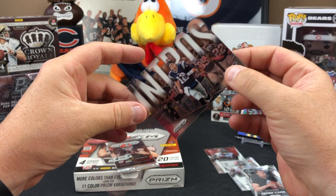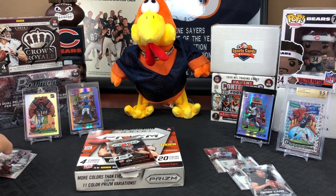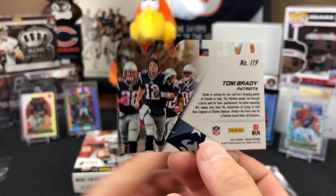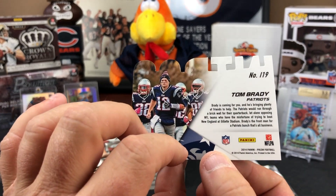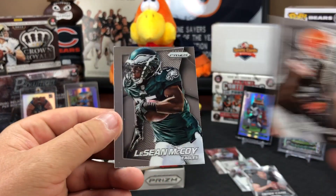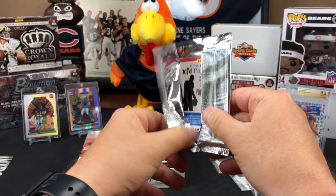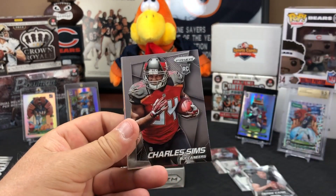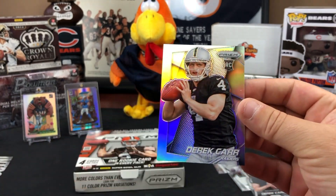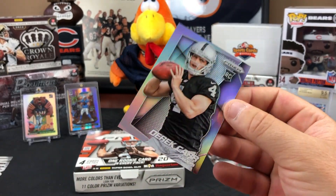They carefully sleeve the Tom Brady Intros die-cut. It's a silver card numbered 119, but they debate whether it qualifies as a silver prism — the back doesn't specifically say prism. Prism versions are going for $75. A Willis McGahee and LeSean McCoy also appear, then a Derrick Carr prism silver hollow — a sharp-looking card.